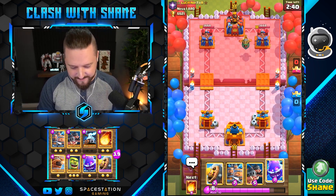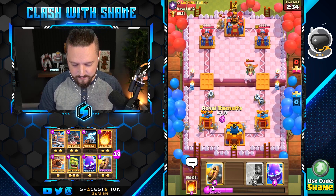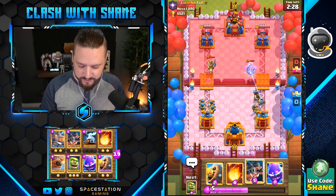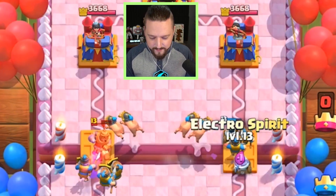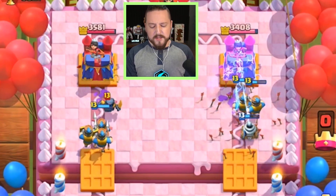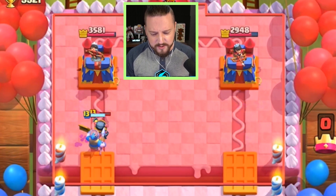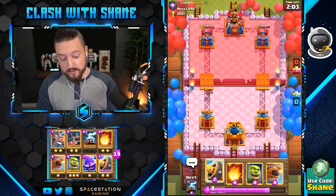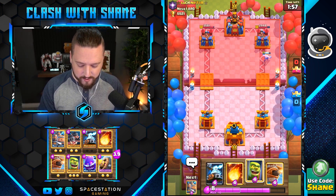Zappy's in the right lane, zappy's in the left lane getting some work done hopefully. Ew, a ram rider — that's a prince Shane, you know. Alright so recruits getting some work done. Oh no — a mini pekka and... what a disgusting deck. Seriously, he's got three spells bro — fireball, arrows, and the zap spell, and then mini pekka and the prince. Talk about an unfortunate circumstance when we're rocking a fireball bait deck.